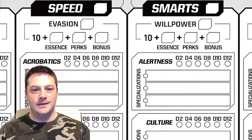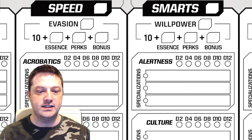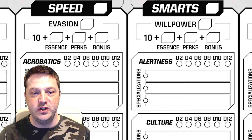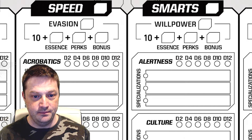Whenever you increase an essence score, you also gain a skill point. You spend skill points by investing them in that essence score's skills. When you invest a skill point in a skill for the first time, fill out the d2 circle in that skill's space. When you attempt an action using that skill, you'll roll 1d20 and 1d2 as your skill rank. The more skill ranks you invest, the higher the skill die you use — improving your d2 to a d4, then a d6, and so on. Alternatively, you can specialize in a skill. When your specialization comes into play, you roll that skill die and every skill die lower than it. We'll cover that in more detail in another video, but trust me, it's good.